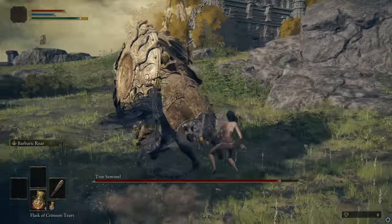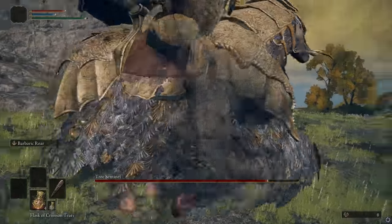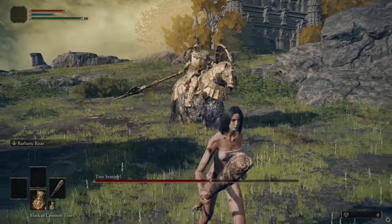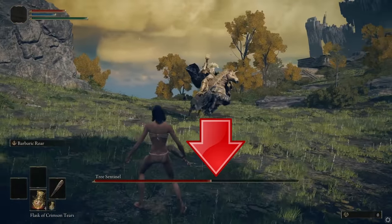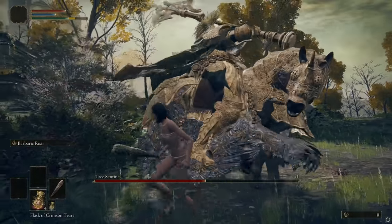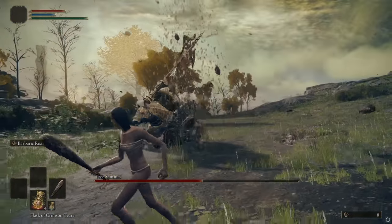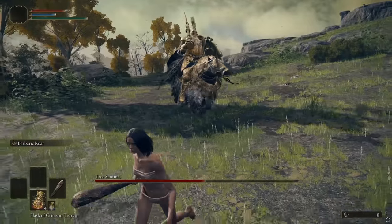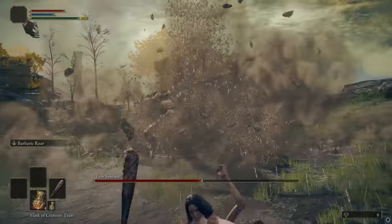Between baiting him to charge at you and running around to his left side, Phase 1 should be really easy. For Phase 2 — you'll know it's Phase 2 when his HP gets to around a certain threshold. Running to his left side becomes very dangerous because there are new attacks: he'll jump and slam the ground, or raise his shield and slam the ground, or do a faster light version — a shield bash.